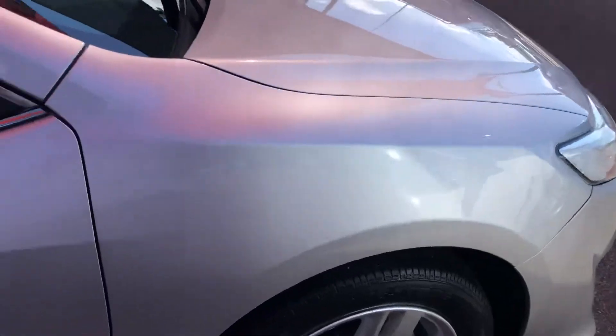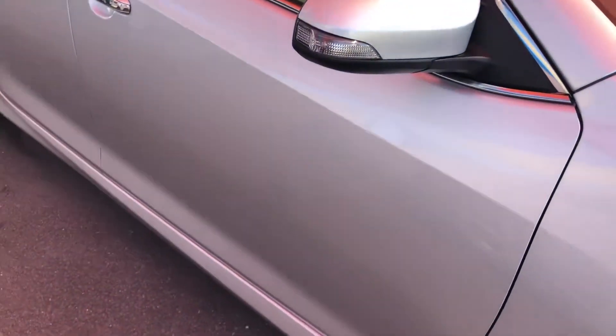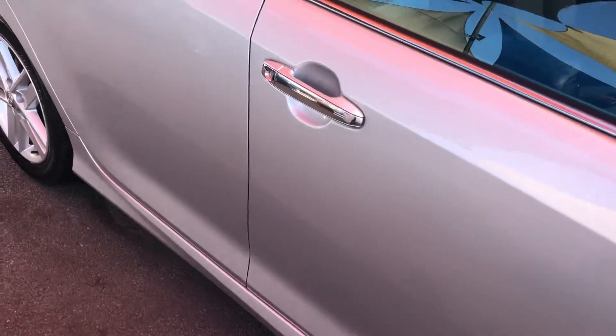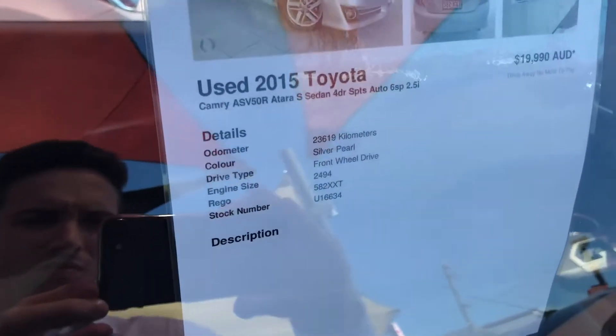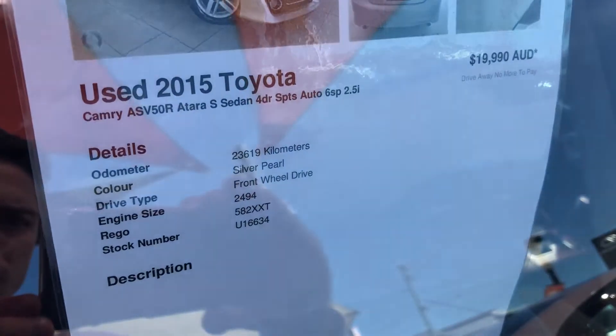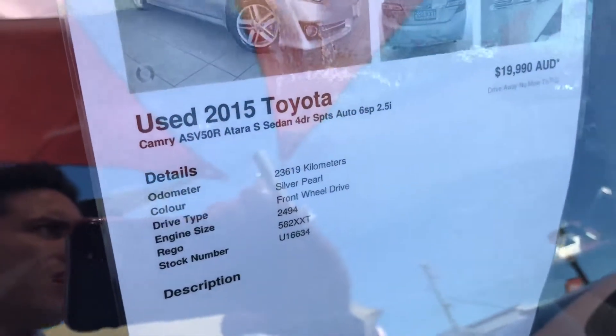The driver's side is just as good as the passenger side, as you can see. So 23,600 kilometres on the 2015 Atara S.